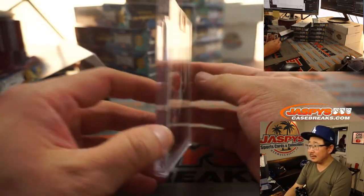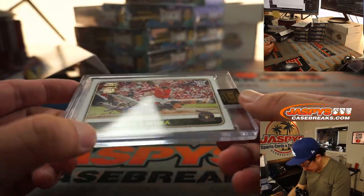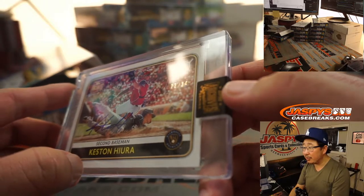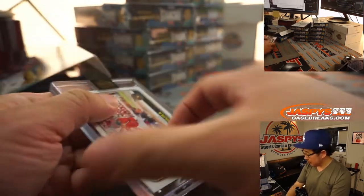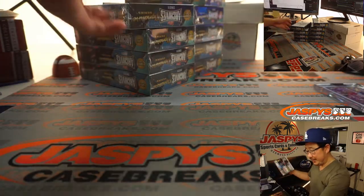First one out of the gate is going to be Kesten Hira. Nice — the number is kind of hiding in the crowd there — 22 out of 34. That's pretty nice. That'll be for John Stallone with Kesten Hira.